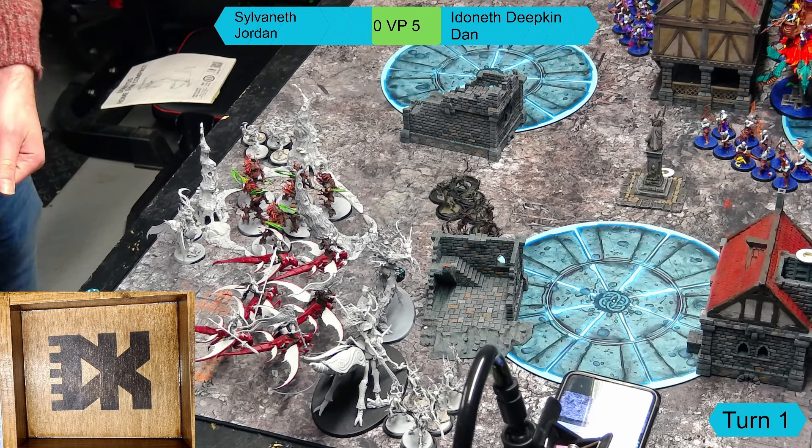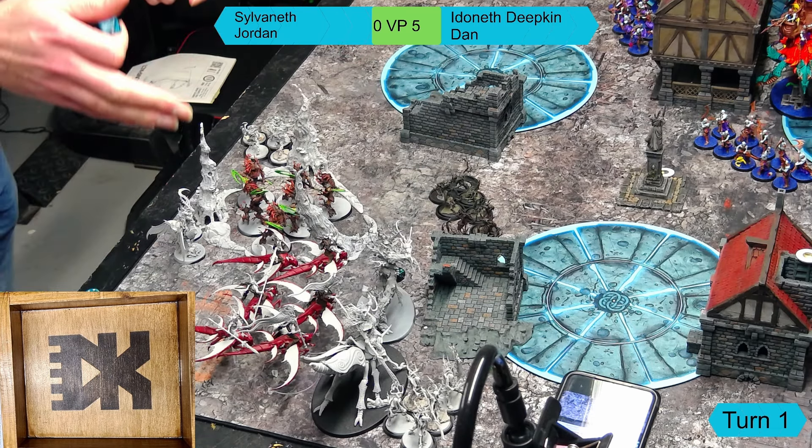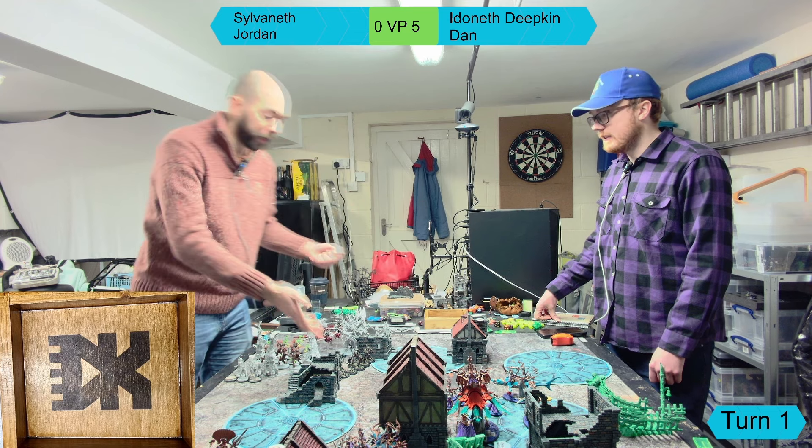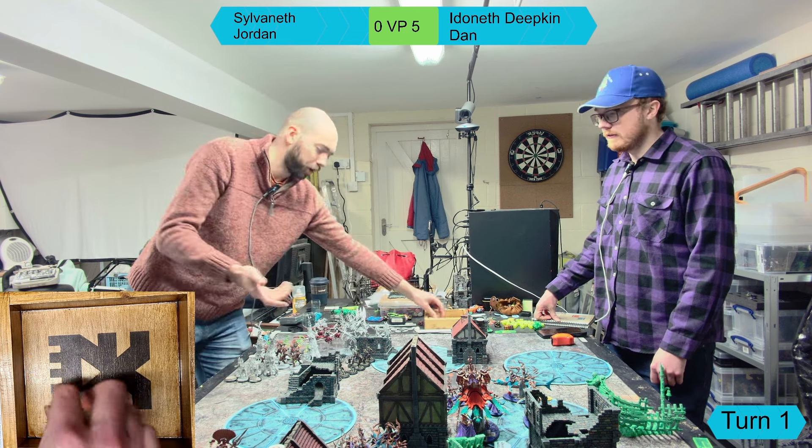Jordan casts Verdurous Harmony on the Dryads to bring back d3 of them, rolling a one on the d3 - so he takes d3 mortals on the Branchwitch but two Dryads return. They flood onto the objective. Jordan then casts the Law of the Silver Nest to summon a Citadel Wood - this is cast on a six and succeeds, placing a tree that will be positioned in a moment during the movement phase.